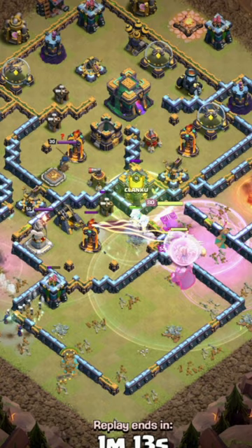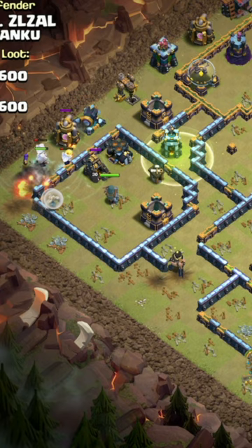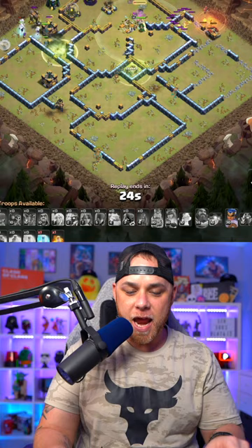The electro titans will split off and the queen will go over the wall, taking on the town hall, while the electro titans power around tanking for the royal champion to take down the scatter shot. Everything works its way to the top side of the base — clan castle troops come but they're completely unnecessary. This army devastates this Town Hall 14 base.